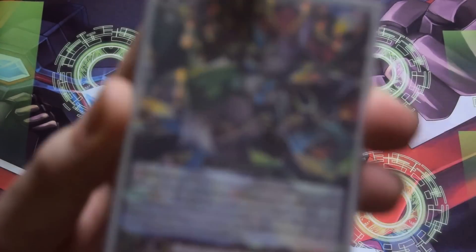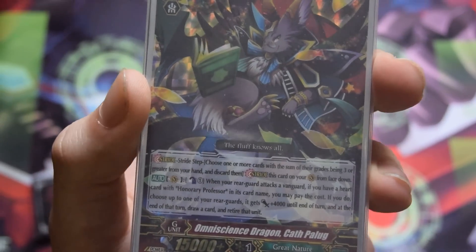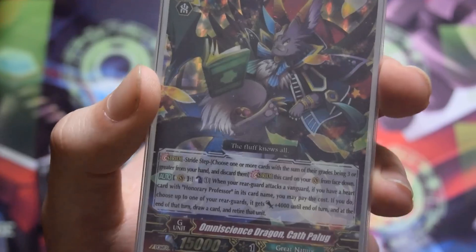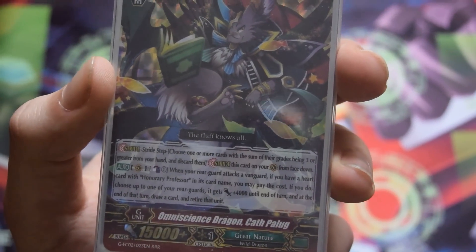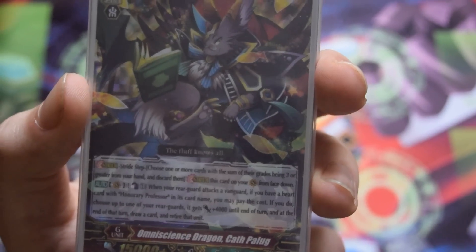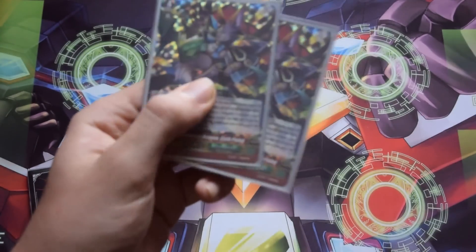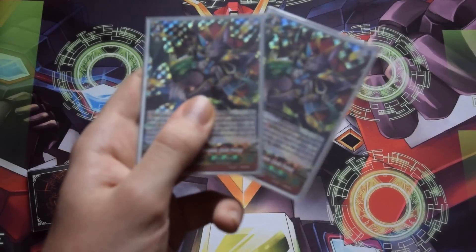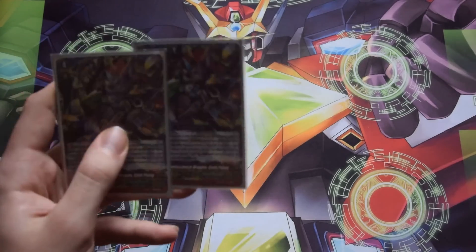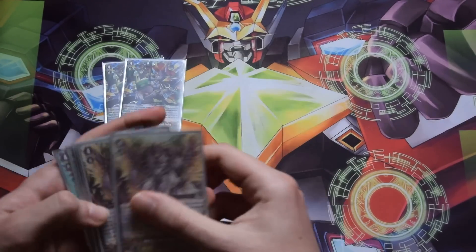For strides — first off, the new Fighter's Collection Winter stride: Omniscience Dragon Kat Palug. His skill requires Honorary Professor Heart. When you stride him, he has a similar skill to Chanoir, except he requires a counterblast every time a rear guard attacks. You counterblast 1, choose one of your rear guards, give it plus 4k until end of turn, and at end of turn you draw a card and retire that unit. I play two. When sitting on Chanoir, stride into him and abuse his skill for early-game advantage. You'll burn through counterblast fast, but that's what the legion is for — unflipping — plus the perfect guard G's.